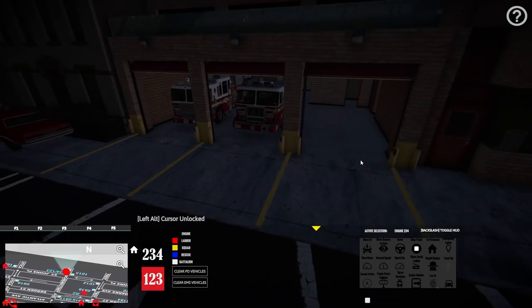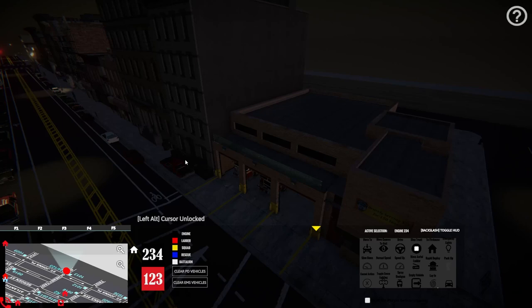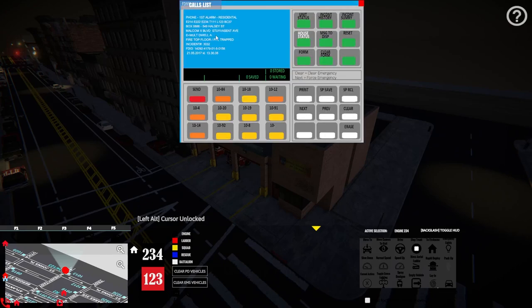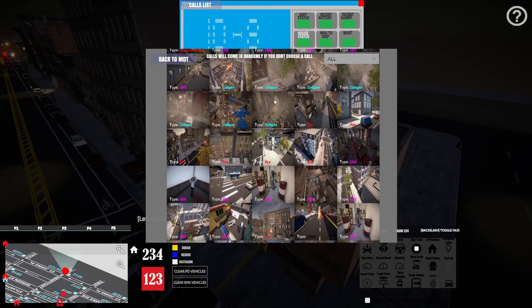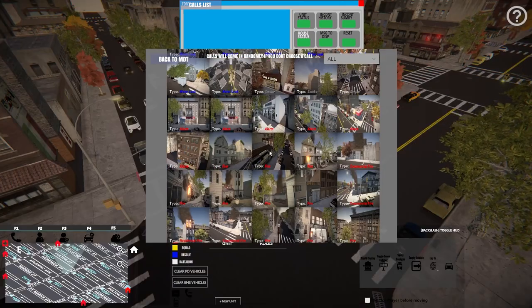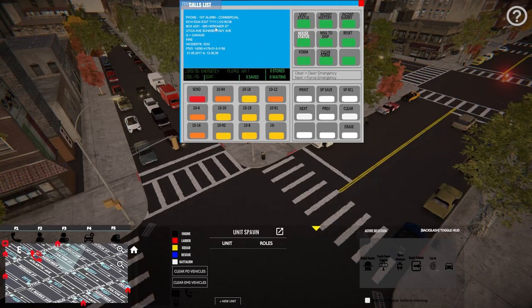Hopefully that gives you guys a better idea of how that works. Like I said, mostly I just use 'move to' to get equipment to the scene so you don't have to drive every single piece yourself. Now that we've gone through the AI functions, let's apply this to a fire. We'll hit F1, pull up the map - let's find our own call from the call list and see what we can find. This one looks interesting - Engine 221, 234, 227, Tower 111, Ladder 123.